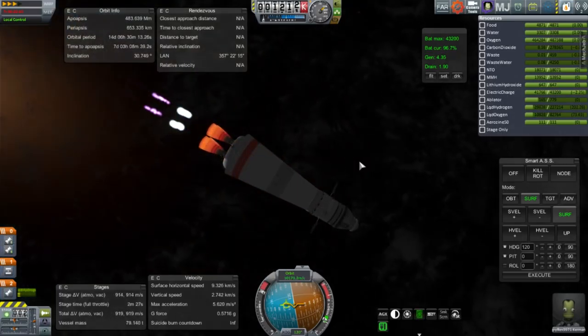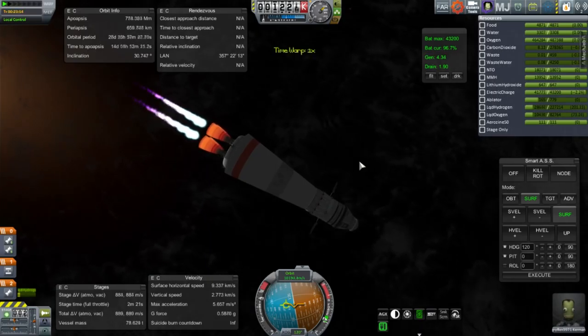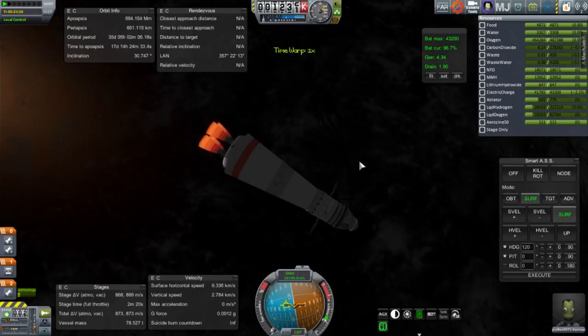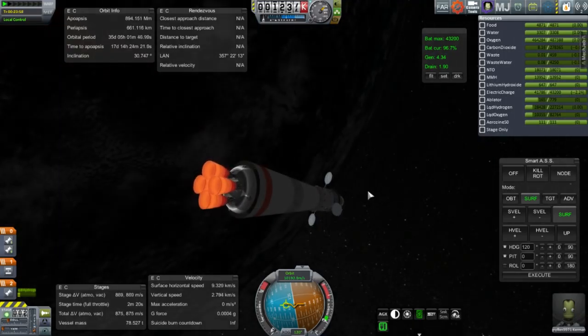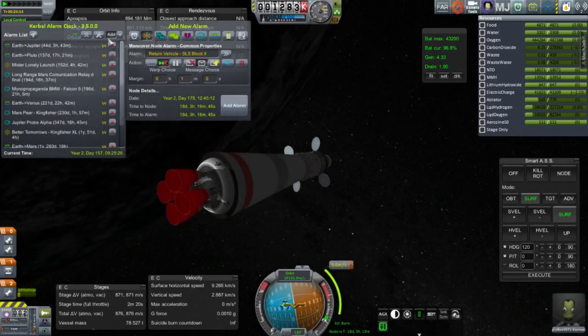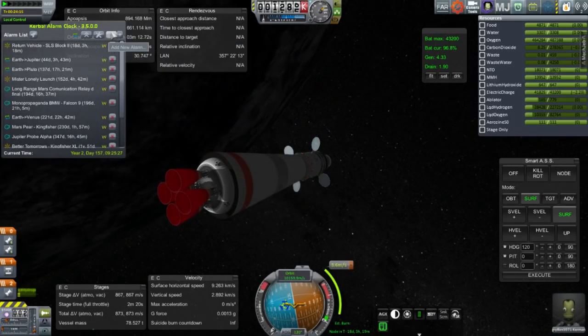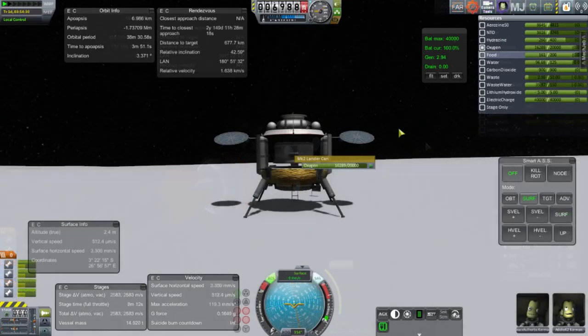We are getting to a very high apoapsis, but I don't want to send this into escape — we want to test it relatively quickly. It will still take about 35 days for the orbital period. At apoapsis I need to adjust the periapsis to make sure it's suborbital, so I add that maneuver into Kerbal Alarm Clock. Griffin is on his way out, and I take care of another piece of business — the lunar lander from Aranim that I tried out last time.